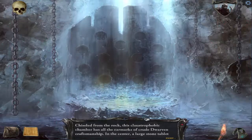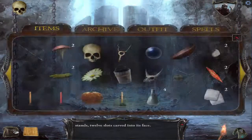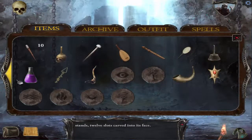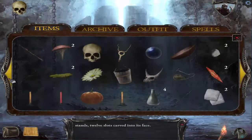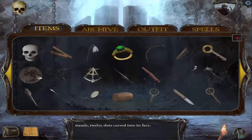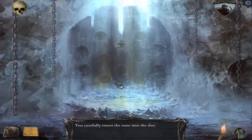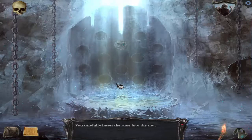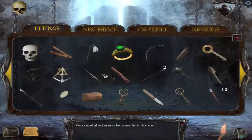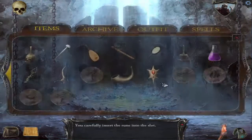Chiseled from the rock, this claustrophobic chamber has all the earmarks of crude dwarven craftsmanship. In the center, a large stone tablet stands with 12 slots carved into its face. I don't know if we have 12 runes - let's count: one, two, three, four, five, six, seven... shoot. I'm missing a bunch, this is not good. We'll just stick one in and see what happens. Carefully insert the rune - that's fantastic, but I'm missing a bunch.